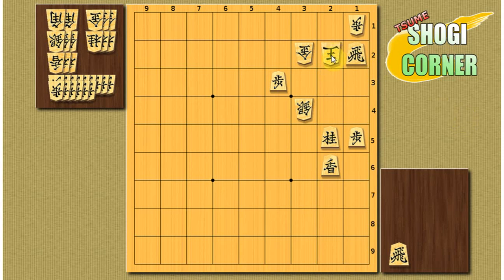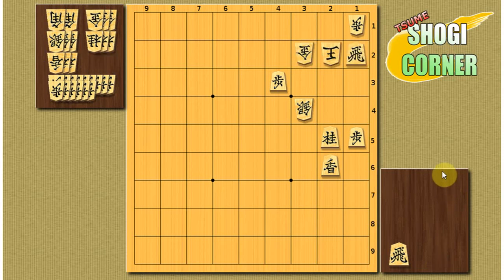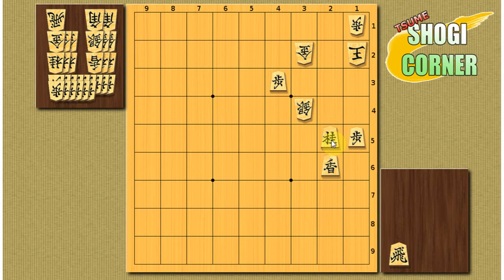The king can also run down here. We can take out this gold — he takes — rook drop on 4-2, and later it's mate with a gold drop. There are two options left. King takes one rook. In this position we open the lance with a knight promotion. He has to take the knight, and we drop the rook on 1-4.